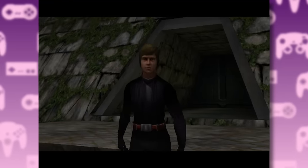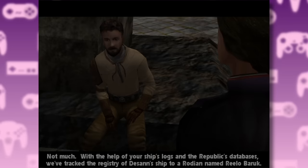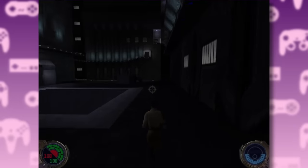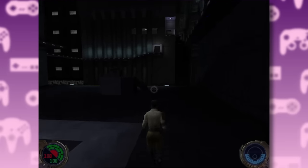Speaking of Luke, he's back to monologue some more. We're eight levels in and we finally have a lightsaber. This is where the game gets good, right?